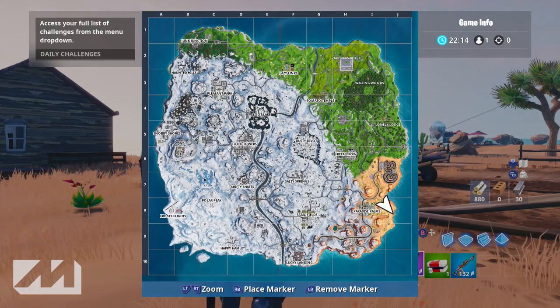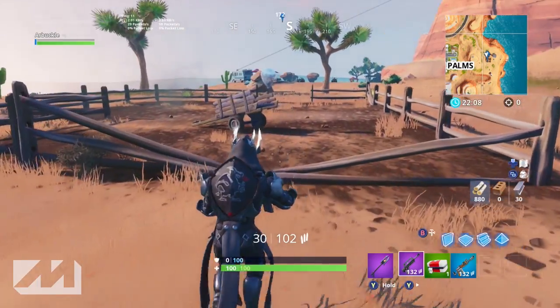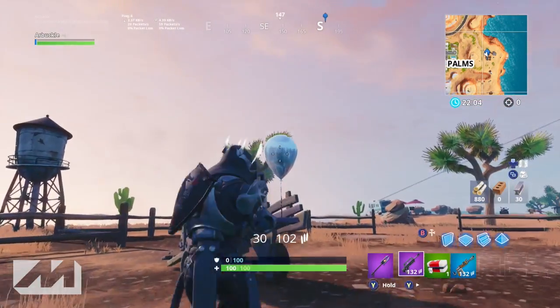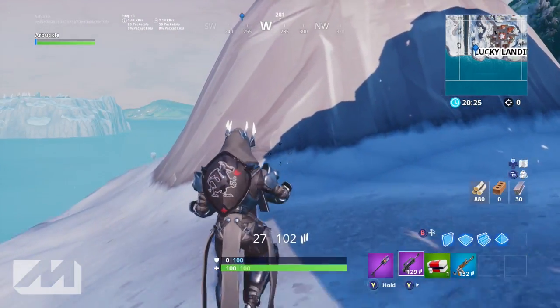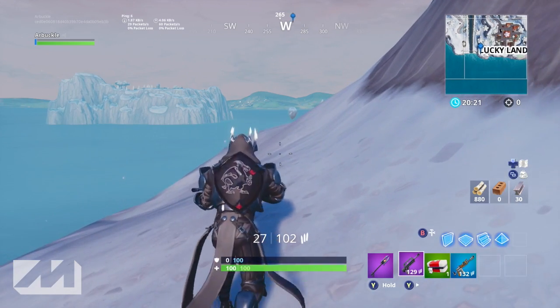The third balloon is located at the little farmhouse just east of Paradise Palms. There's a little farmhouse area just behind the hill east of Paradise. In the middle of this field there is a wagon, and the third balloon is located on this little wagon. Take out that balloon and that is the third balloon for the challenge.